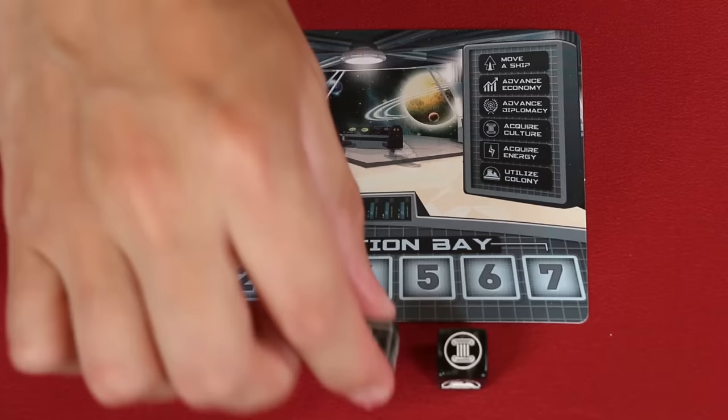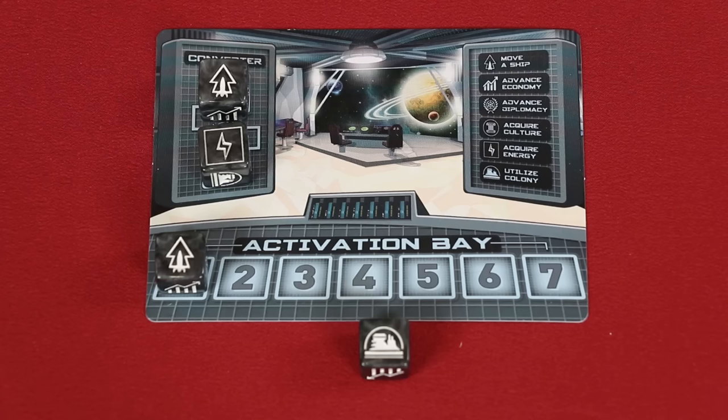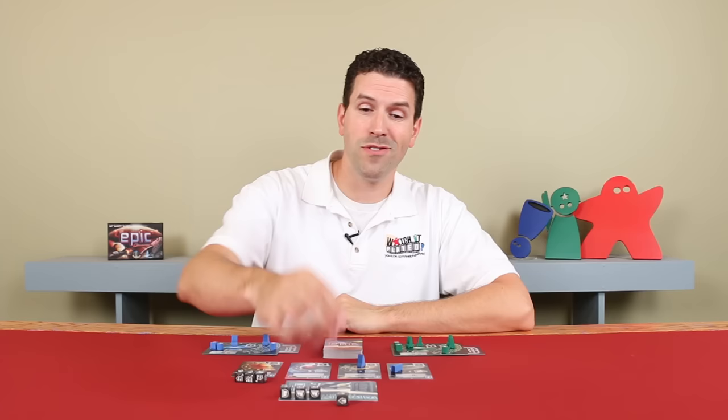Lastly, once per turn you can also use the converter. To do this, choose any two dice you haven't used yet, place them on the spaces of the converter, and then turn any other unused die you have to a side of your choosing. Unlike other actions you use during your turn, using the converter cannot be followed by other players. But a die that's been converted can still be followed by the other players as usual once it's activated. Once you've activated as many dice as you wish to use, you announce the end of your turn — you might end your turn with some dice left unused. You then return all of the dice back to the general supply, and the next player in clockwise order takes their turn.